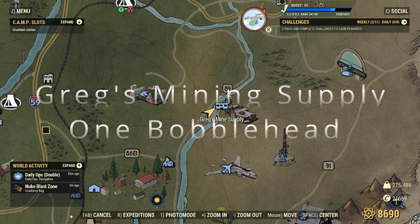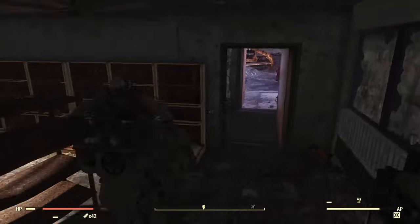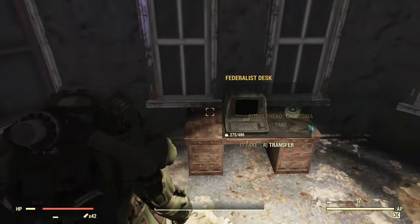Now we're going on to Greg's Mining Supply. I used to always check this one when Fashnacht was around. You're going to make your way upstairs, and right here — boom.